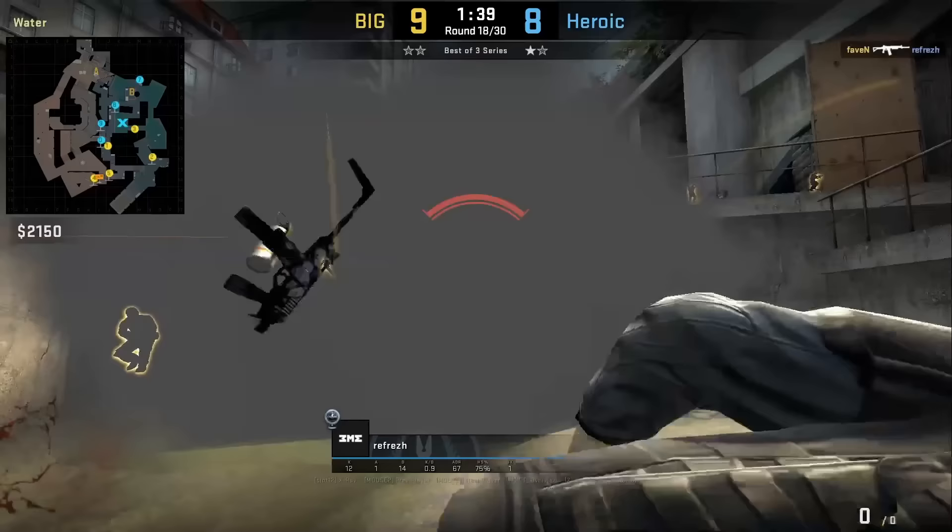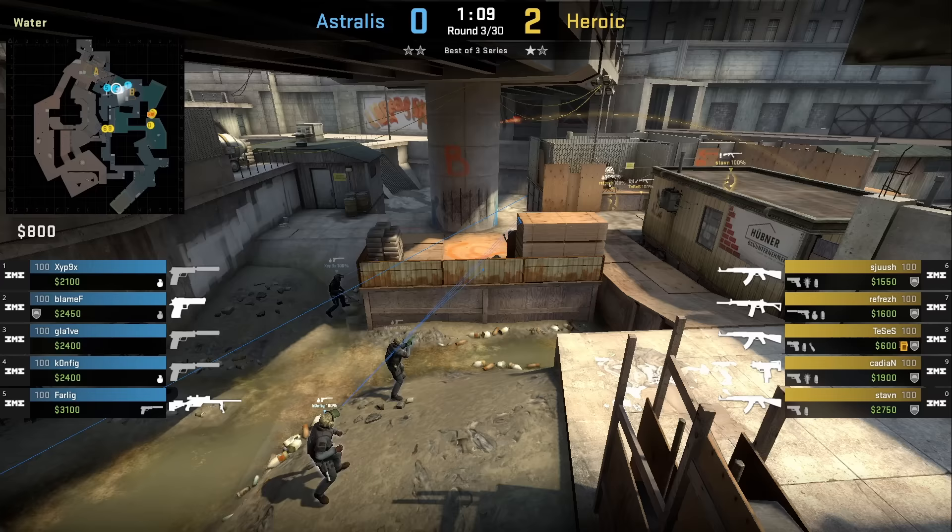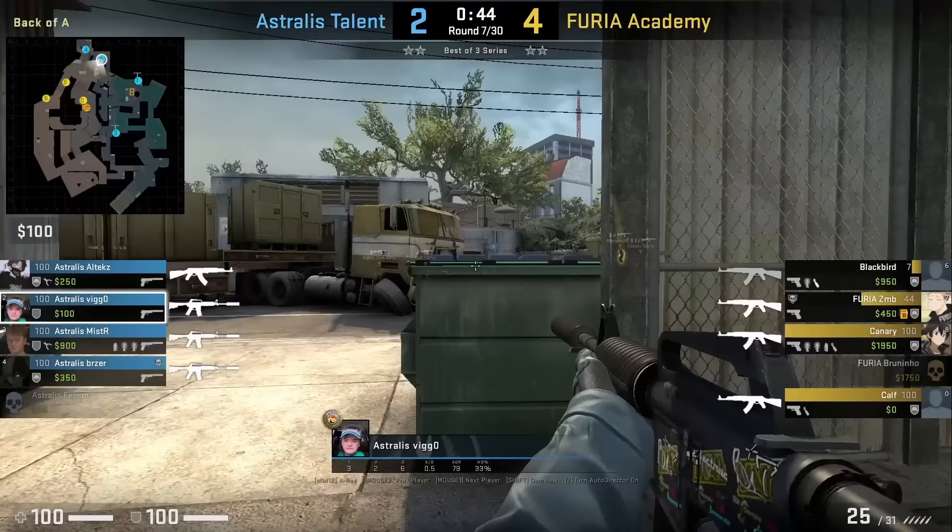Astralis running one of the most popular eco strats on CT side Overpass: multiple players in pit with nades for when the Ts come out monster. The nades do good damage onto two of the Heroic players, making it easier for the pistols and scouts to come into play — Astralis will go on to win this eco.